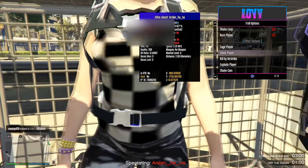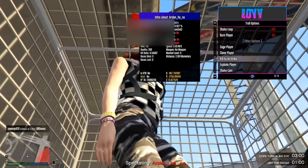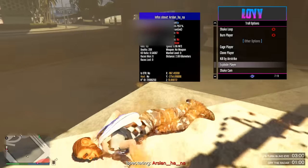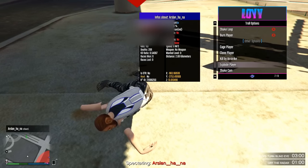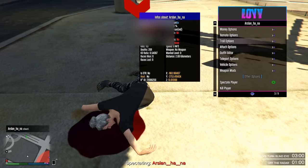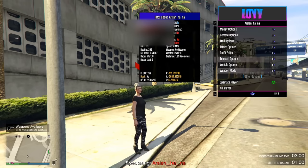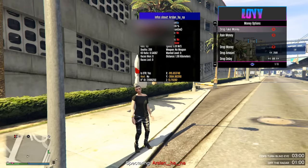Cage player — does this work? Yep, that definitely works. Clone player. Kill by airstrike — she's kind of under a bridge, so maybe that won't work. What about explode player? Is she invincible too? Is she using her free Epic account? Oh, she finally died. I just hear her cloned buddy screaming her head off. Sound spam. Force to mission — let's see if that works. Maybe not. Drop fake money — will this work? That works too. Interesting.